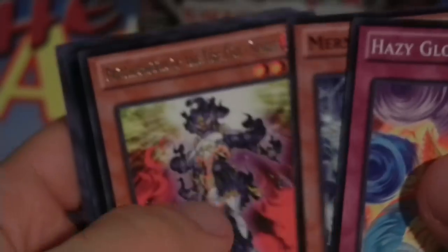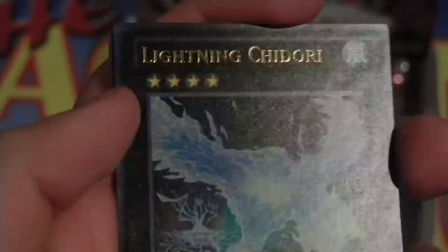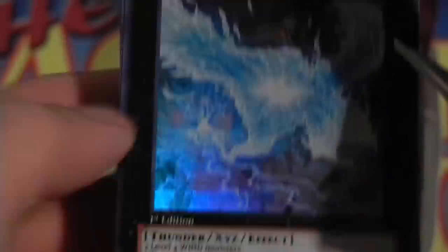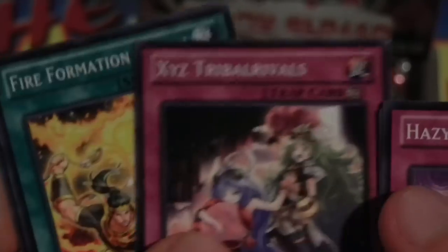Gagagadraw — I'm sure it's good for Gagaga stuff. Looks like another Brotherhood of the Fire Fist Spirit. Hey look — Ultra Rare, Lightning Chidori, or Lightning Plover as it was originally called I believe. Really cool wind support — two level four wind monsters to bring it out. Really cool Ultra Rare. Two packs, two hollows so far. Not bad, huh? Looks like Cosmo Blazer is liking me, better than Abyss Rising was.